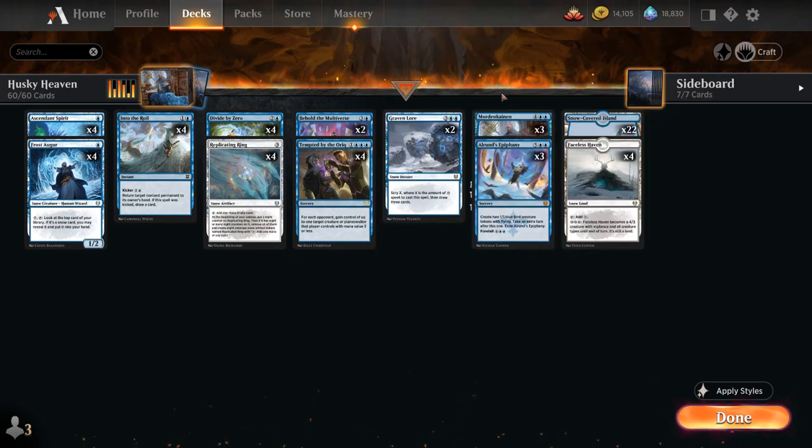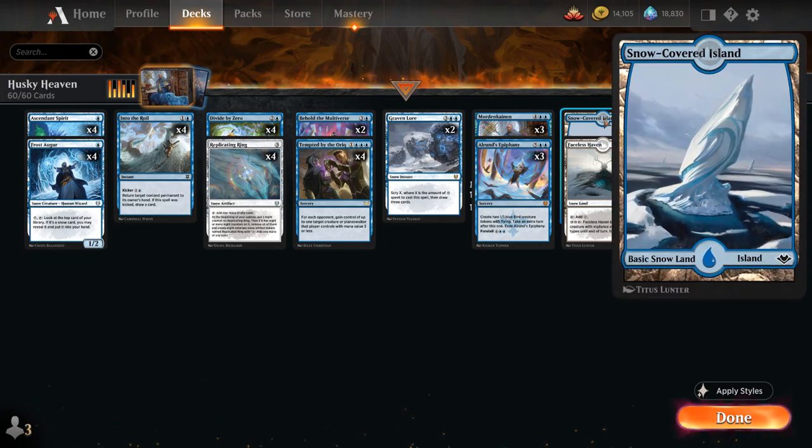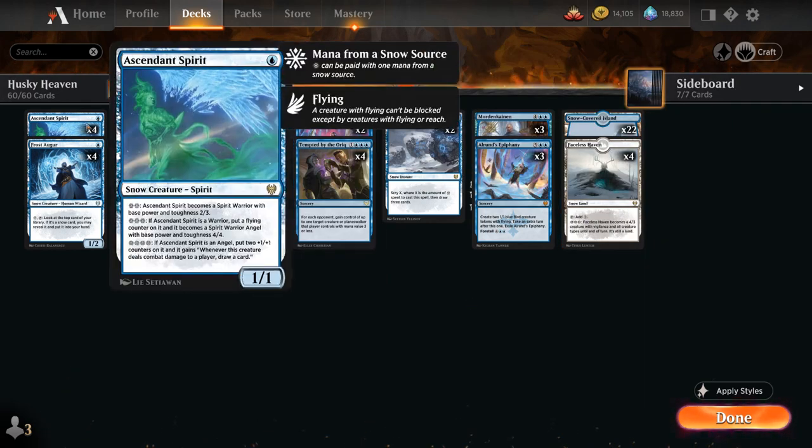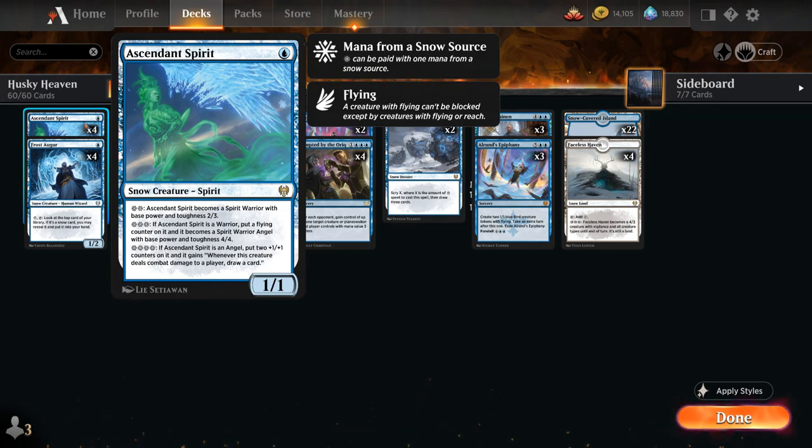Looking at the rest of the deck, we have a bit of a snow theme with 26 snow lands in the mana base, including 22 snow-covered islands and four copies of Faceless Haven, which can turn into a 4/3 creature. At one mana we've got the full playset of Ascendant Spirit, a 1/1 snow creature spirit that for two snow mana can turn into a 2/3, subsequently for three snow mana turns into a 4/4 flyer, and finally for four snow mana gets two +1/+1 counters and says whenever this creature deals combat damage to a player we draw a card — and that last ability we can activate multiple times.